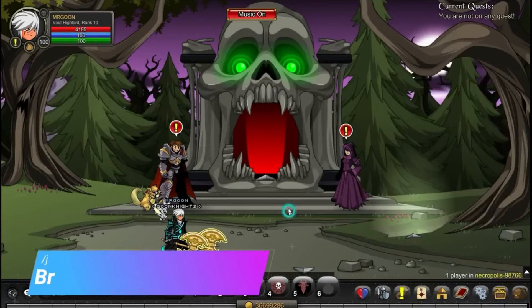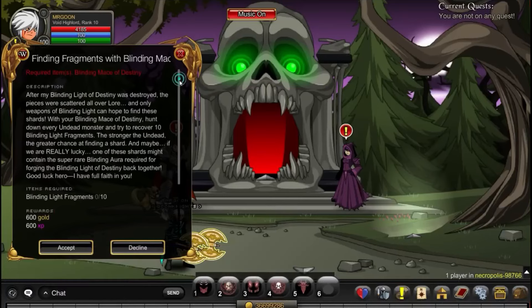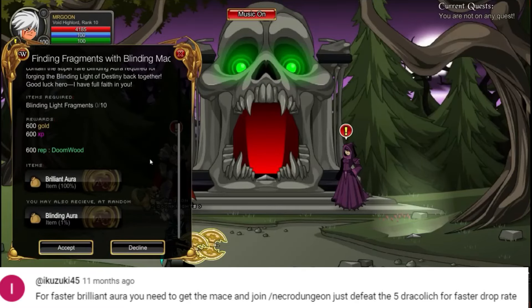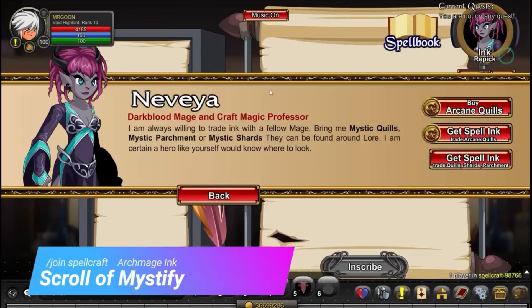Next up is /join Necropolis, where hopefully you already have the Blinding Mace. If you don't, you'll most likely need to grab it, because the Brilliant Auras you need are off the Finding Fragments with the Blinding Mace quest. It is worth pointing out you can actually merge them for Bright Auras within the merge shop, in case you wish to do it that way.